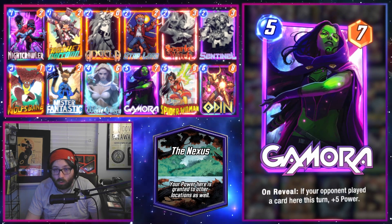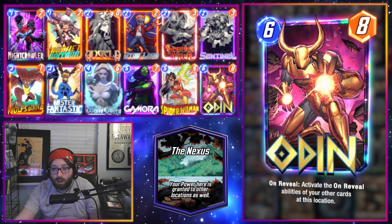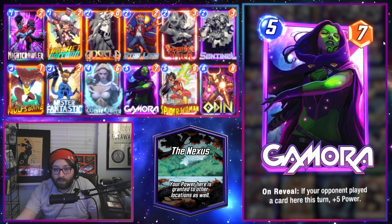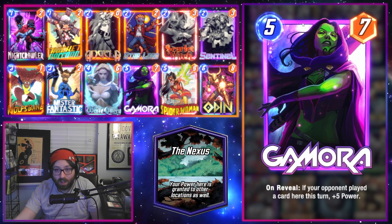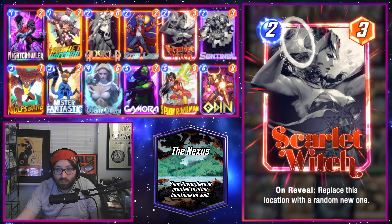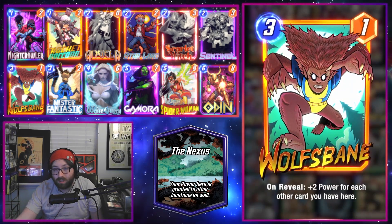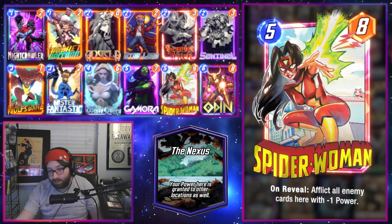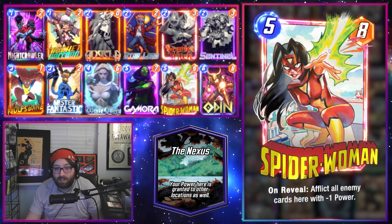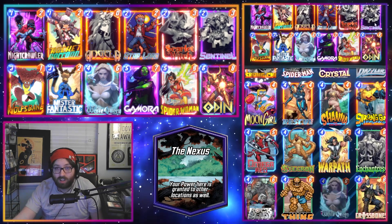Starting out with Pool 1, we have a pretty basic on-reveal deck with Odin as our top end to rebuy our powerful on-reveal effects. We get to use some of the Guardians here — Rocket, Star-Lord, and Gamora — because not only can we rebuy their effects, but we also know where our opponent is likely to play their cards, so the chances that these actually hit is higher than normal. We also have Angela, Scarlet Witch, Sentinel, Wolfsbane, which is great for the location since we'll be playing a lot of cards there, and Spider-Woman, which is underrated — especially with Odin to trigger her effect again.